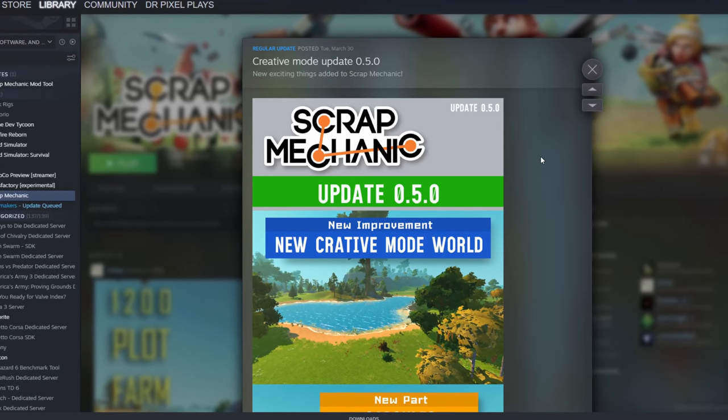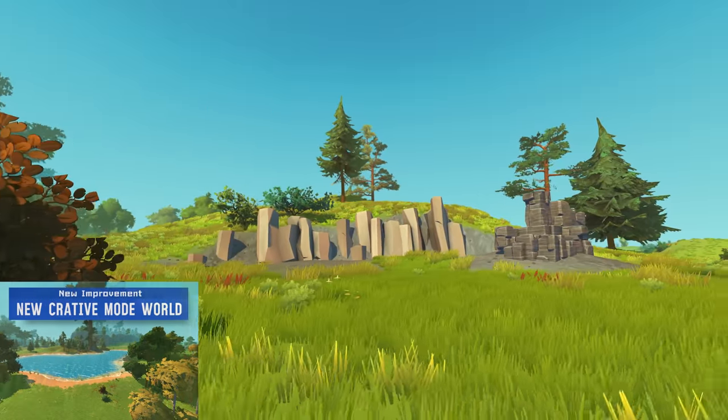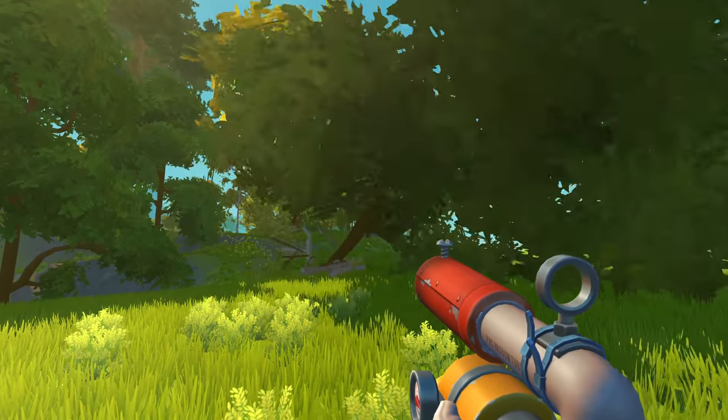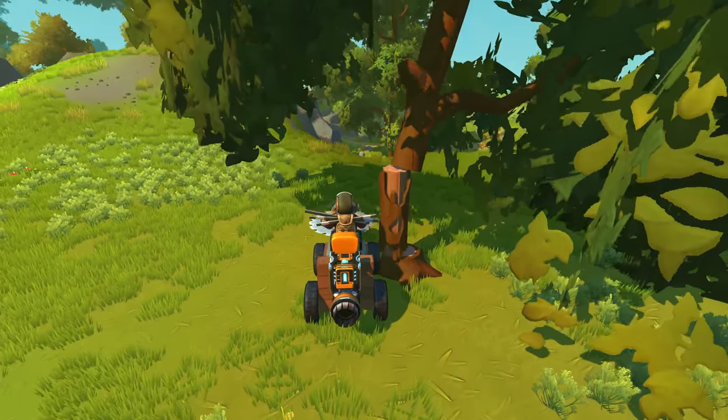Scrap Mechanic update 0.5 just released and I'll be going through all the new features for you. The creative worlds have been updated and now feature destructible trees and rocks, so you can finally test your woodcutting and mining vehicles.